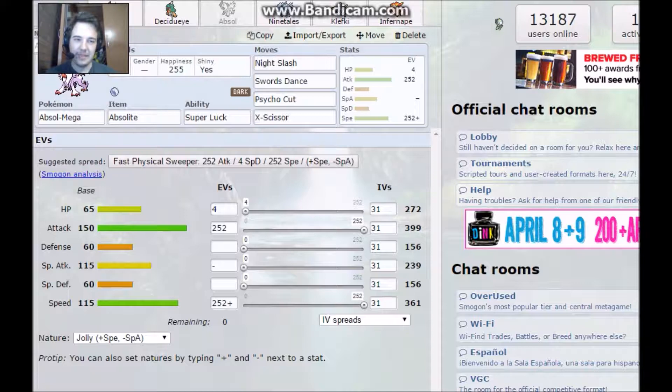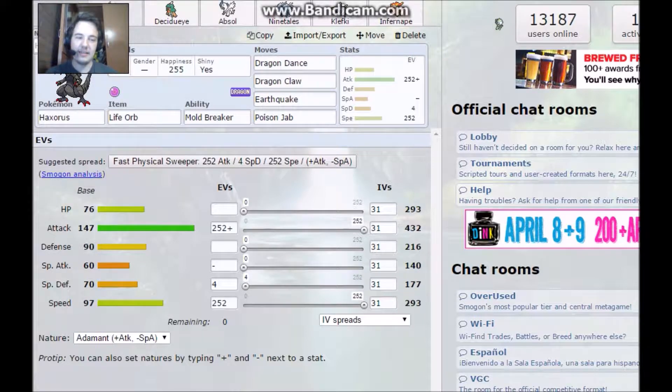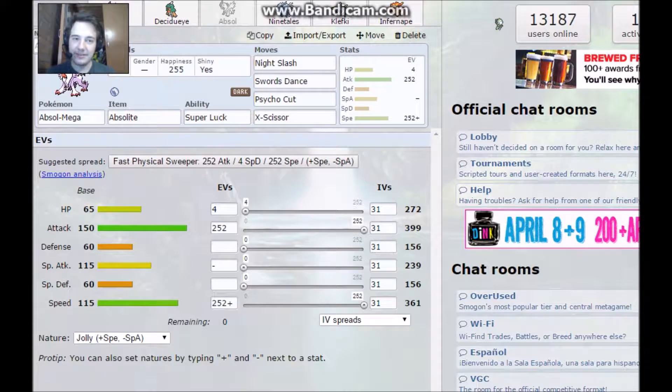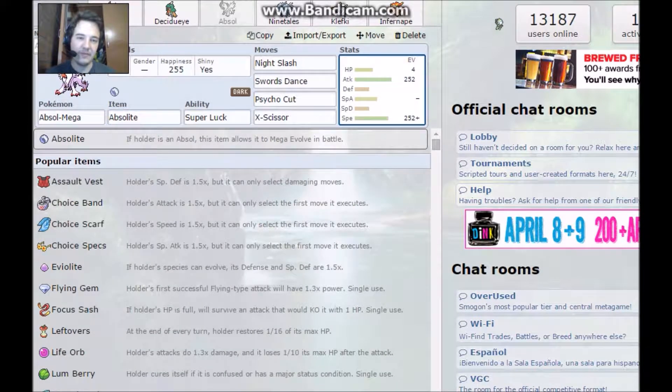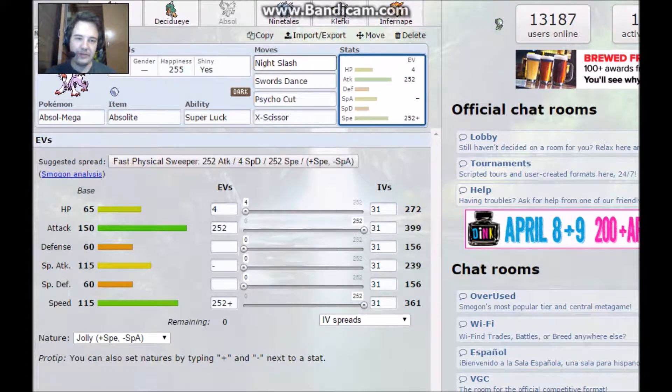We have Absol - Mega Absol - and Haxorus was shiny, in case you didn't notice. Absol is shiny too. The reason this Absol is shiny is because Absol was the first shiny Pokemon ever found in Sun and Moon, so I wanted it on my UU team. It's holding its Mega Stone with Super Luck, which becomes Magic Bounce after evolving. It's Jolly with Night Slash, Swords Dance, Psycho Cut, and X-Scissor.